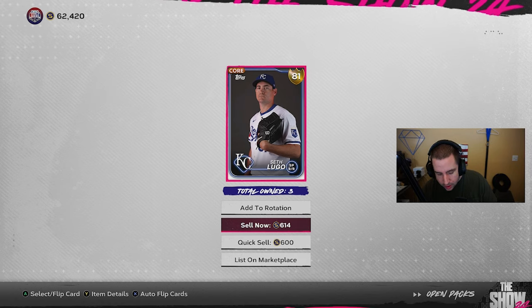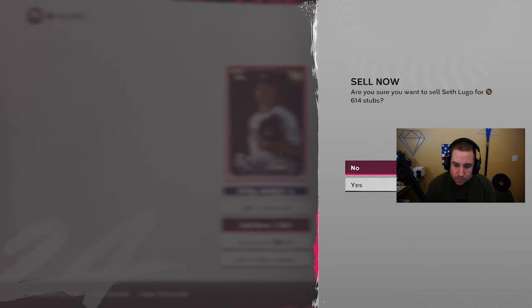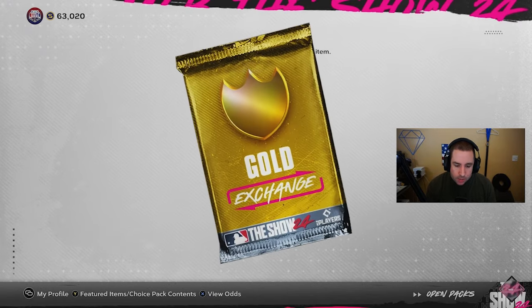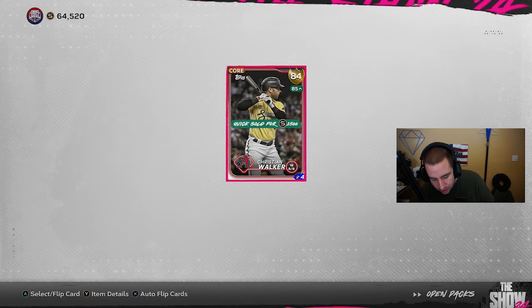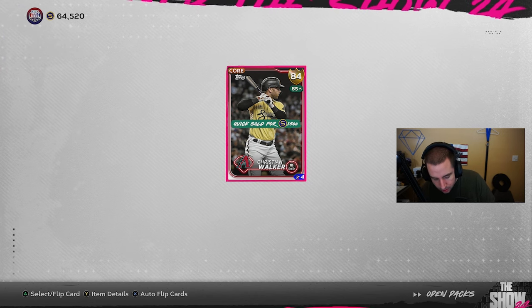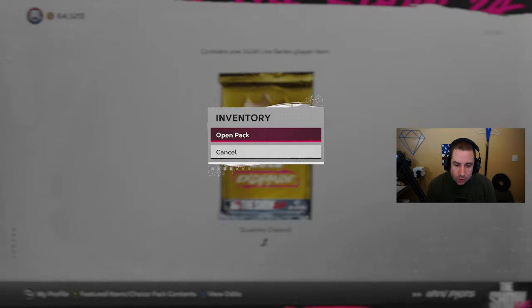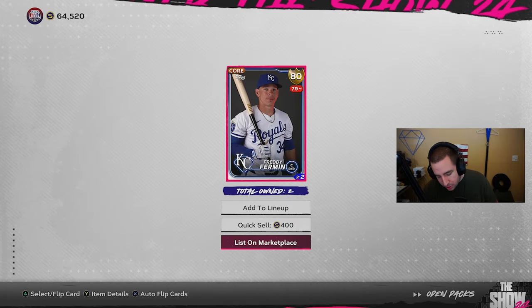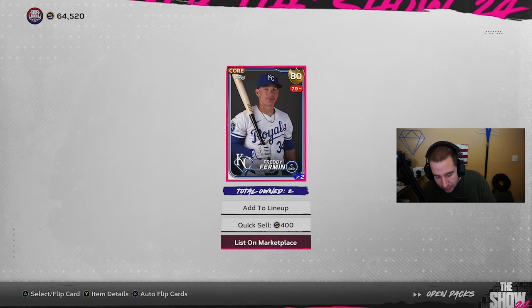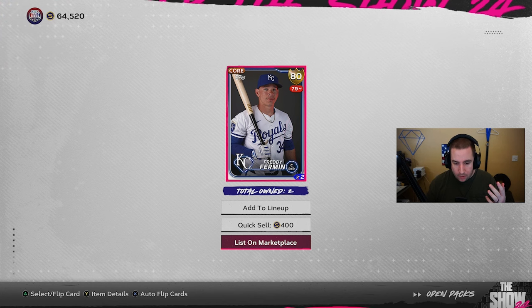Can we get to 6900? Plus 1200 — we're at 6400, guaranteed profit already. 81 — that's 600, now we're at 7000, so we just made 100 stubs right there. Next up: 84 overall — we'll just quick sell that, that is 1500, we're at 8500. So we've made almost 2000 stubs, and then the last pack: just an 80 overall.